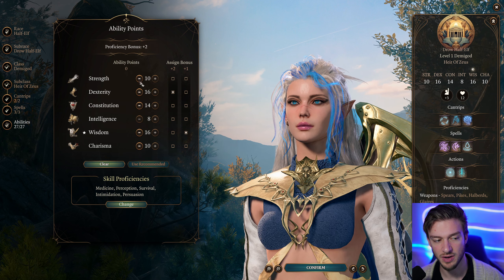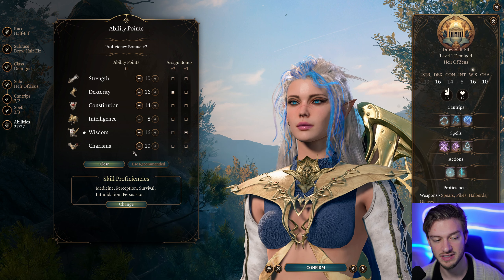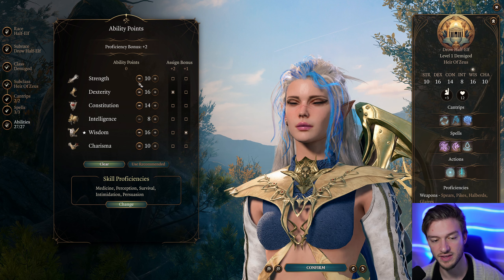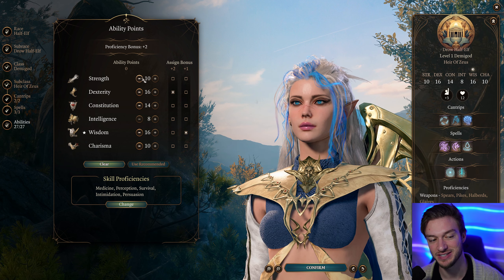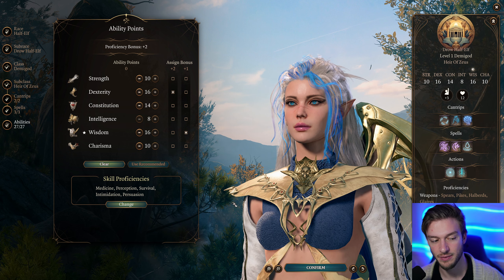For our ability scores, we're going with 10 Strength, 16 Dexterity, 14 Constitution, 8 Intelligence, 16 Wisdom, and 10 Charisma. However, you can put points into Strength, or if you want to go the Alpha way, you can add a Strength Potion to make this a much higher score. We'll use Dexterity for Initiative and Armor Class, and Wisdom just for spell rolls.